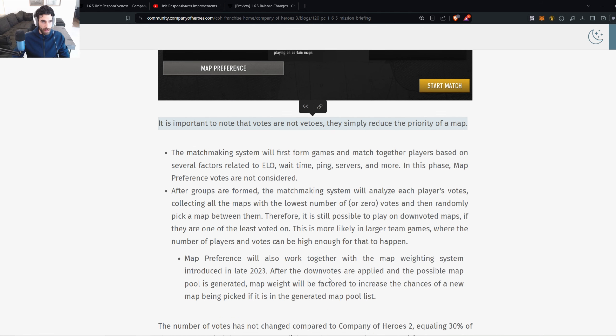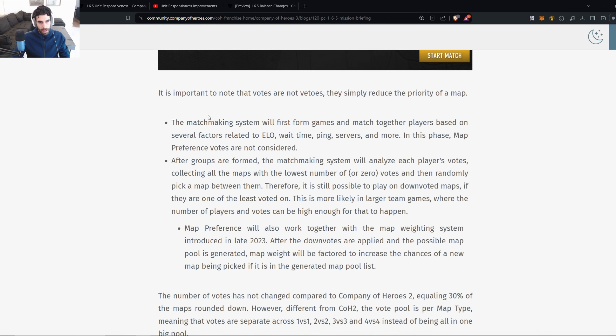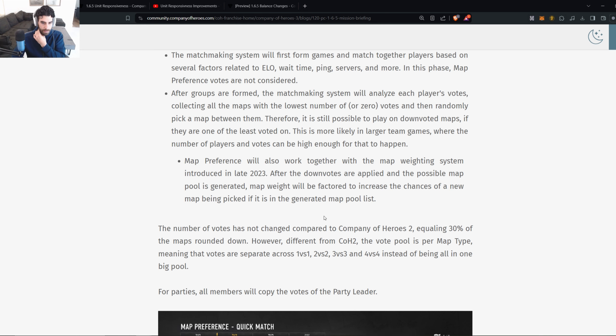Hopefully your entire downvoting power can go towards the modes you play — threes and fours. The matchmaking system will first form games based on ELO, wait time, ping, and servers; map preference votes are not considered in this phase. After groups are formed, the system analyzes each player's votes, collects maps with the lowest or zero votes, and randomly picks from them. It's still possible to play on a downvoted map, especially in larger team games. Map preference also works with the map weighting system introduced in late 2023.